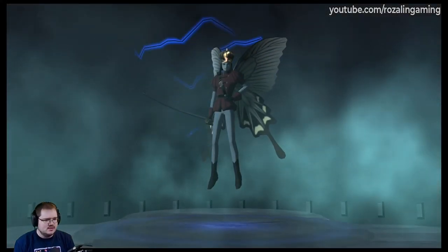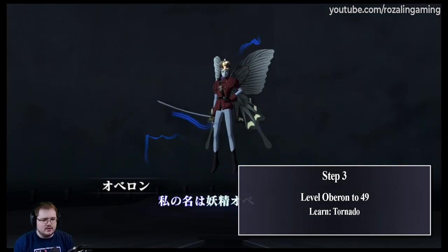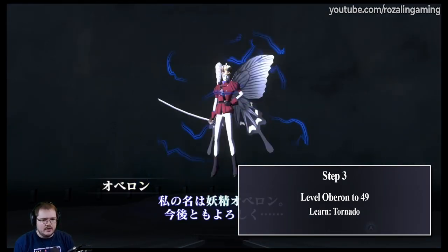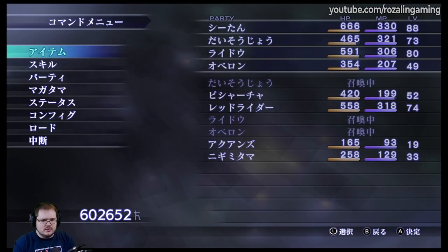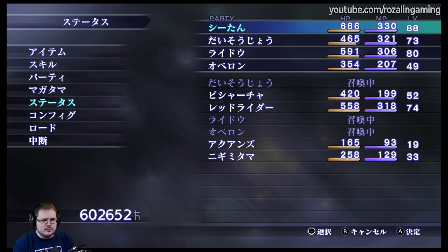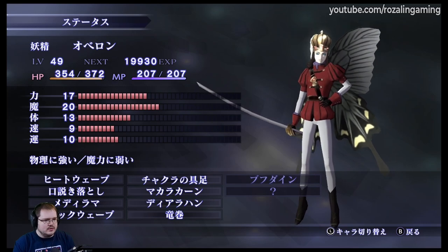Now that we've made this Oberon, the next step is to level it up to level 49 so that we can learn Tornado. I've leveled up that Oberon to level 49 — there he is, level 49. We've made sure we learned Tornado.